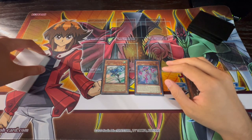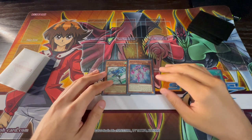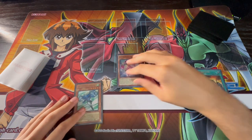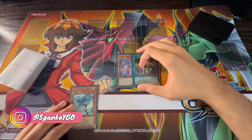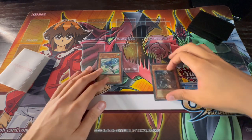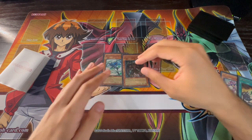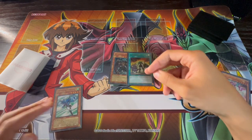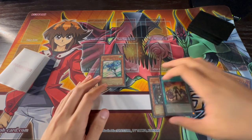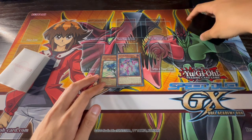The first combo revolves around opening Stratos and Theris — it is a two-card combo, but the best thing about it is there are so many different combinations that end on the same board. You can open Theris plus A Hero Lives, Stratos plus Malicious, or even Malicious plus A Hero Lives — they all lead to the exact same combo. Let's just do it with Theris and Stratos.